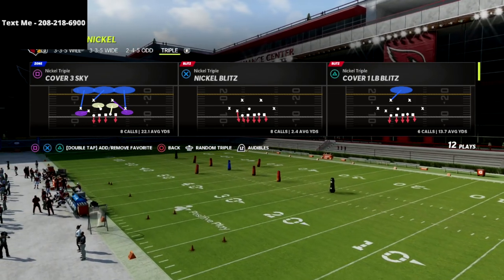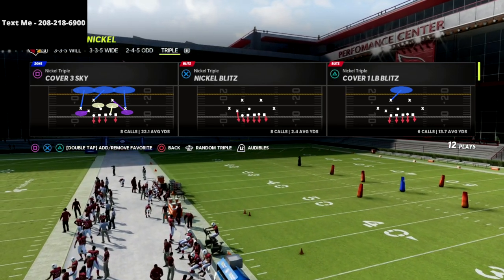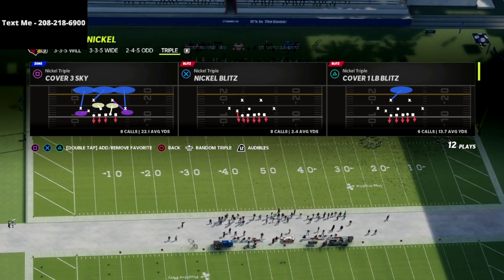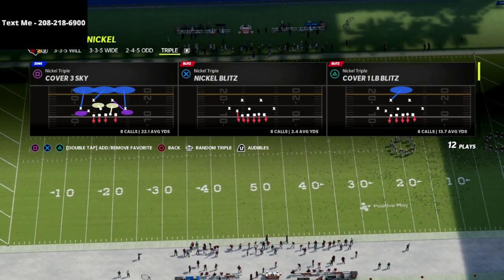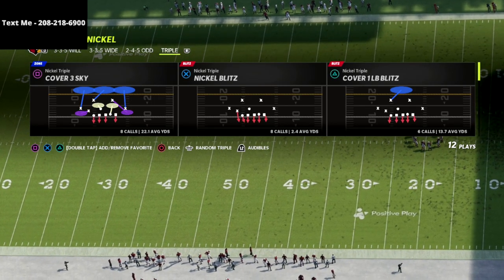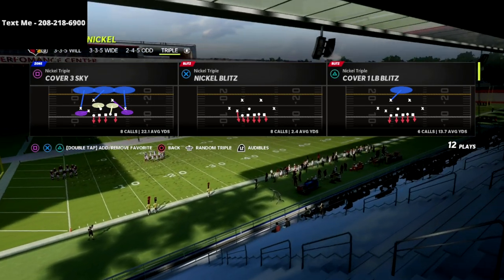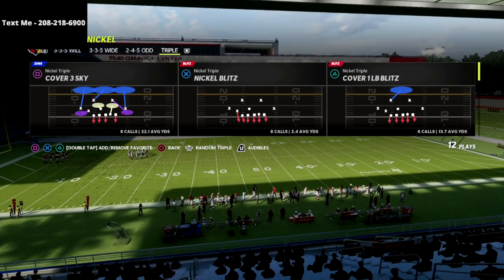I just released a defensive ebook on the nickel triple. If you want to get the entire nickel triple defensive guide, it's on sale for just $15. It's a one-time purchase and it's going to update throughout the course of the Madden 22 season. We're actually getting ready to put a couple of update videos in it this week. Let's dive into the video today, and if you want the full guide it's in the description.